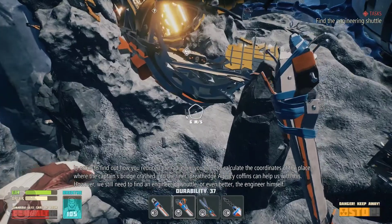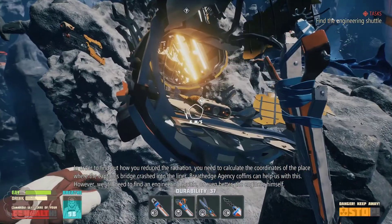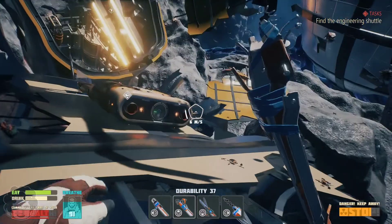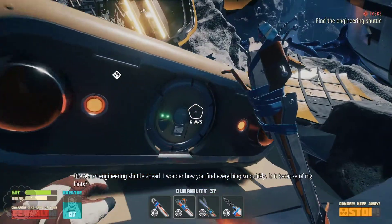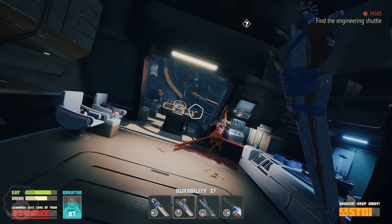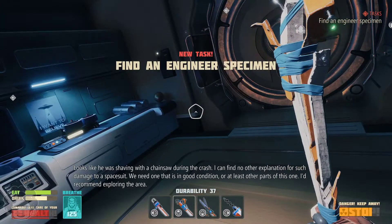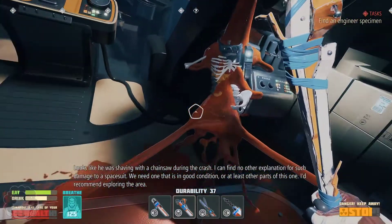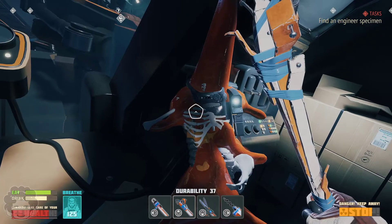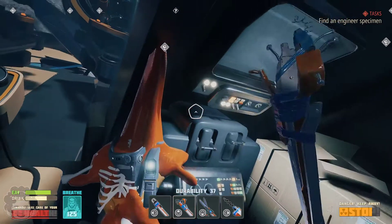The AI says to reduce radiation, we need to calculate the coordinates of where the captain's bridge crashed into the liner. Red Edge agency coffins can help with this, but we still need to find the engineering shuttle or the engineer himself. I know where two coffins are if we need to go back. There's an engineering shuttle ahead. Oh! Is this a new hub? Can we make things here?